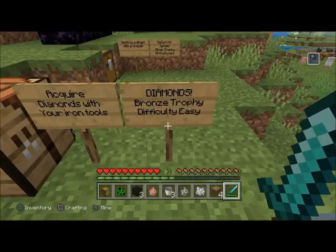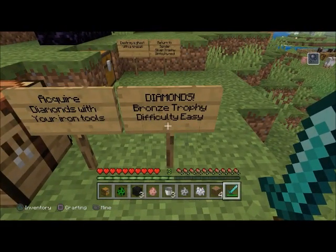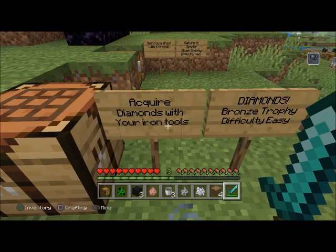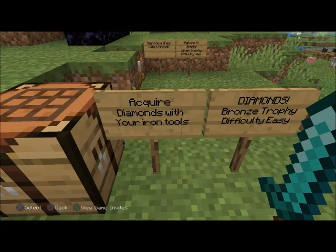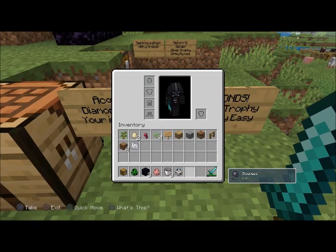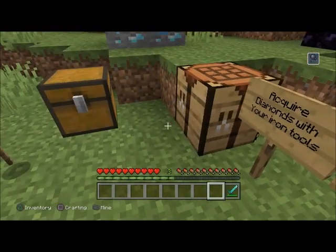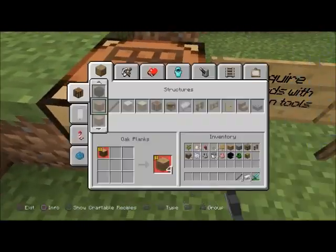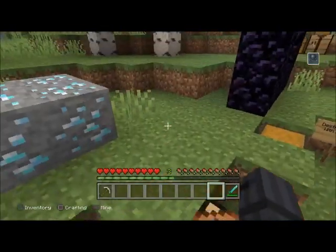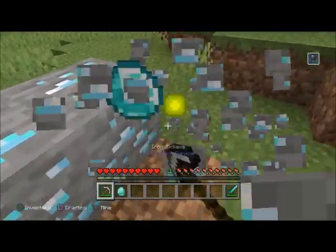'Diamonds' — bronze trophy, difficulty easy. Acquire diamonds with your iron tools. Make sure you have an iron pickaxe because this is the only way you're going to get them down here. All you've got to do is mine the diamonds.